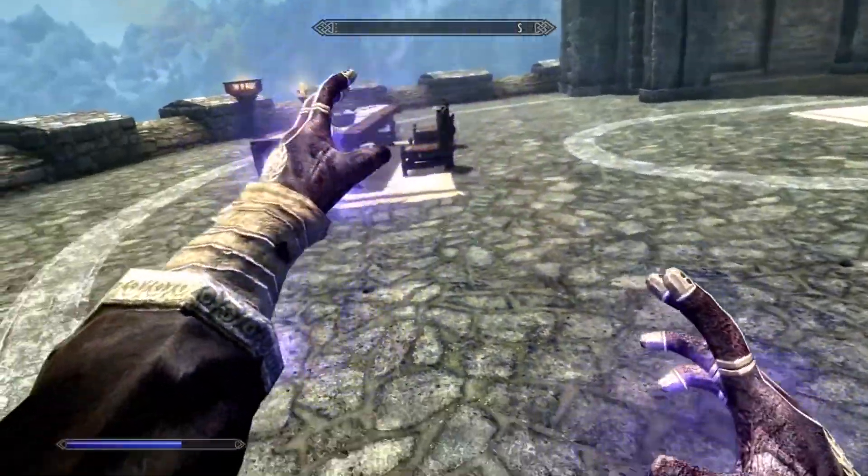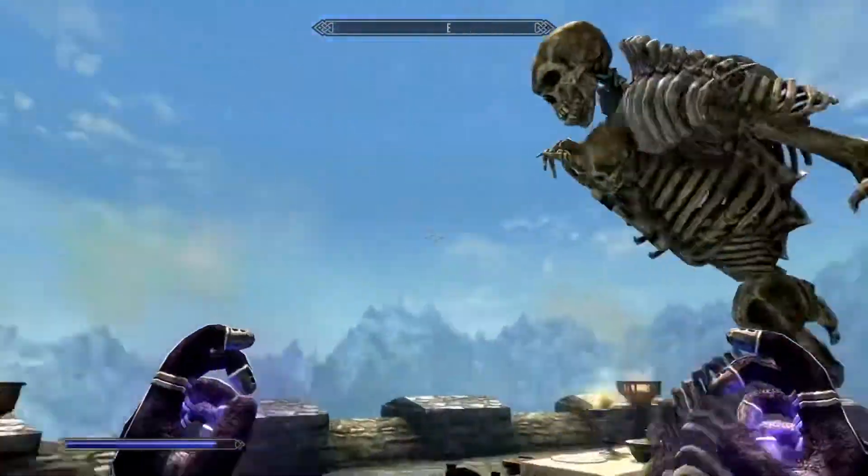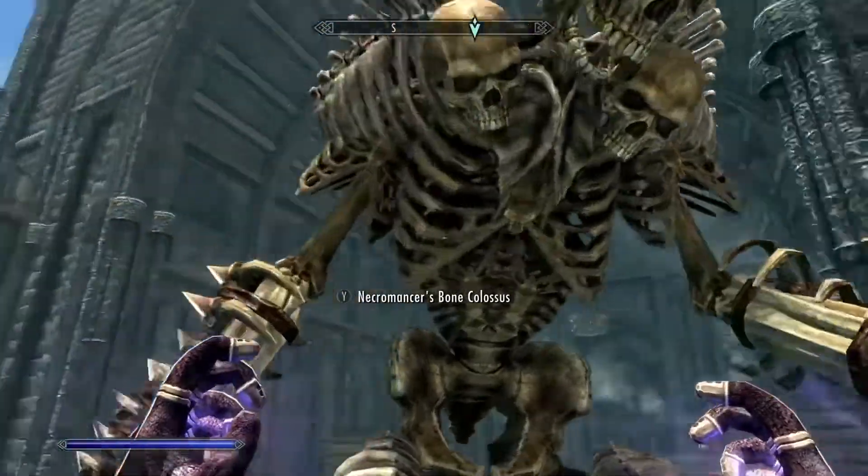Next up is the Bone Colossus. This spell summons a giant skeleton while also allowing the player to do some pretty cool stuff. The Bone Colossus can shout and use smashing blows to stagger the enemy for a while.